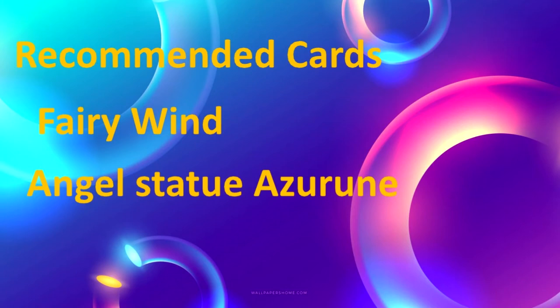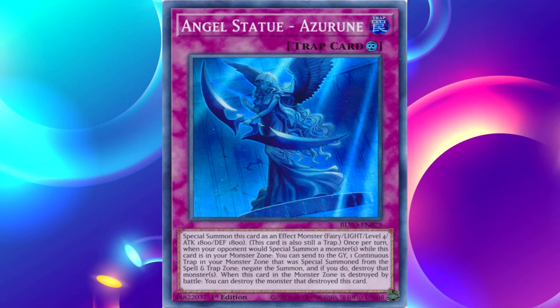Let's zoom into Angel Statue Azaru. In front of you, you can see the Continuous Trap, Angel Statue Azaru. Let's read its effect: Special Summon this card as an effect monster — it's a Fairy/Light Level 4 with 1800 ATK and 1800 DEF. This card is also treated as a trap. Once per turn, when your opponent would Special Summon a monster while this card is in your monster zone, you can send to the graveyard one Continuous Trap in your monster zone that was Special Summoned from the spell or trap zone to negate the summon. And if you do, destroy that monster. When this card in the monster zone is destroyed by battle, you can destroy the monster that destroyed this card.